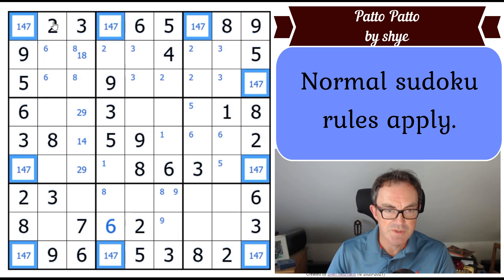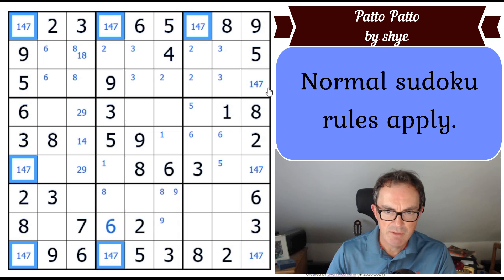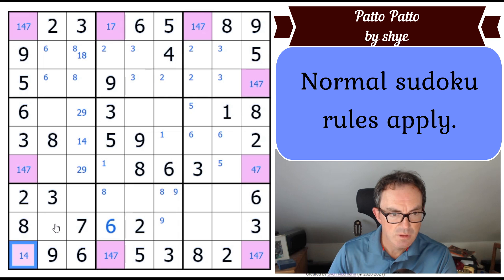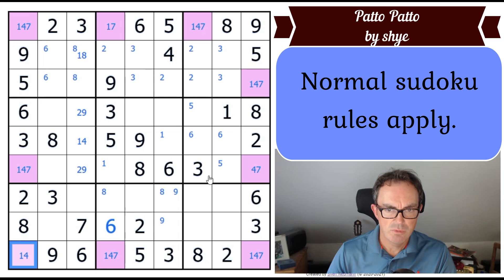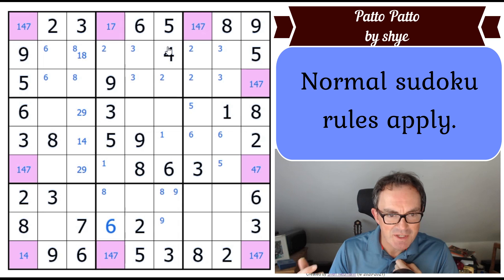Right, just looking at the digits that are missing — we've been given the same six digits in column one, row one, row nine and column nine, and that feels very peculiar. I'm going to highlight these cells. We haven't got a swordfish — I was just wondering whether we had a swordfish pattern but we don't. My gut instinct is telling me that there is something about ones, fours and sevens we need to appreciate in this puzzle.